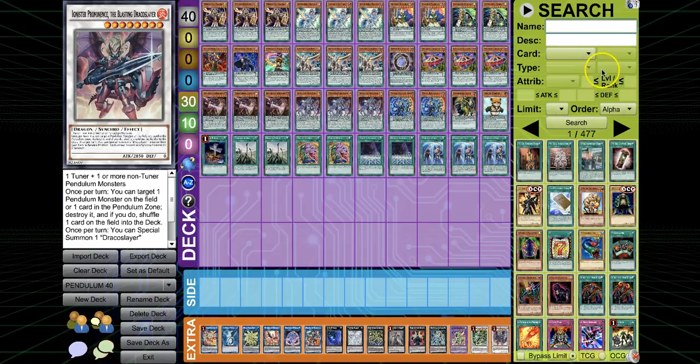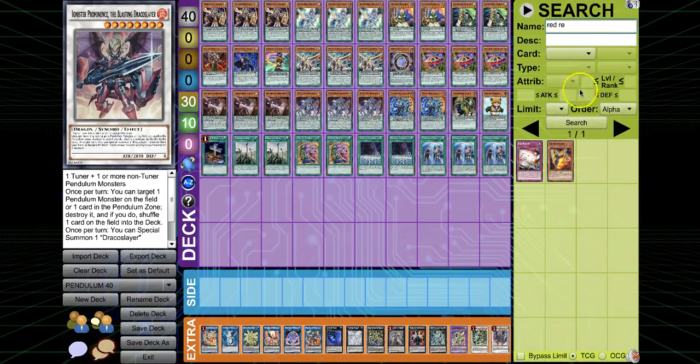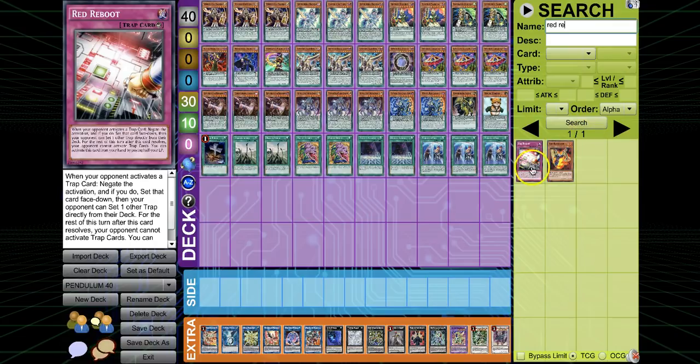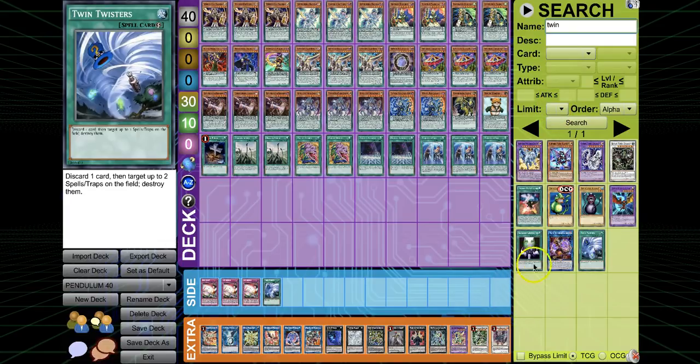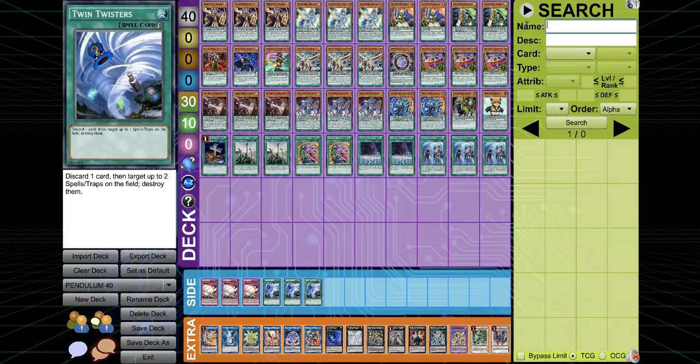For the side deck — you don't want to build it until you know what's going on in the meta. But if I were to build one, I'd play Triple Reboot and Triple Twister against Floodgate decks like Draco, Altergeist, and Brickstars. You just need to draw one of those six and you auto-win. With Double Desires there's an extremely high chance you'll draw one. The other nine is literally just for Goki.